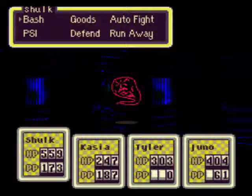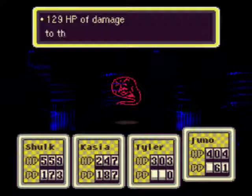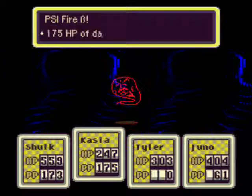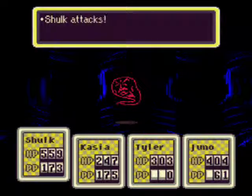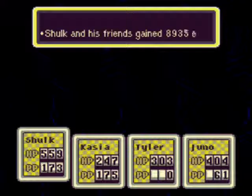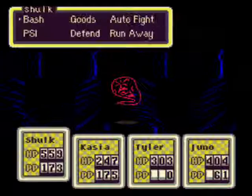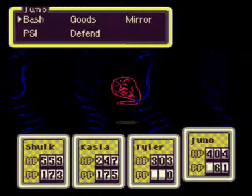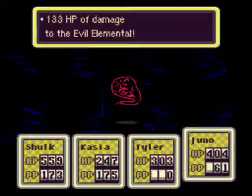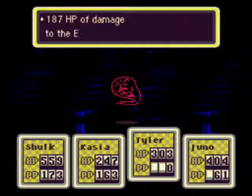As soon as we get out we're greeted with an Evil Elemental on its own — a single fight. I'm actually going to try and use fire and see how much damage it does just to see. I'm pretty sure fire is going to do the most — yeah, 175 damage. I don't get it. But he's dead. Even if Cassia did get possessed, because we have a Healing Omega on Juno, if we use that it would get rid of her possession.